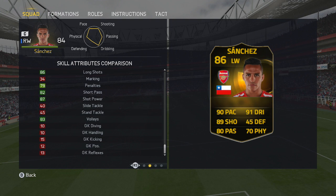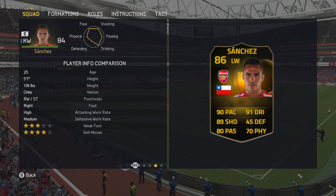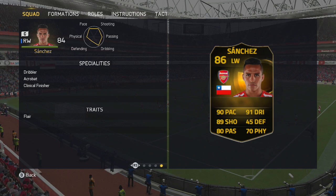It's not a card that's going to let you down at all. He weighs 156 pounds so he is lightweight and he's not the tallest guy either. But look how stacked he is — dribbler, acrobat, clinical finisher, and also the flare trait as well.